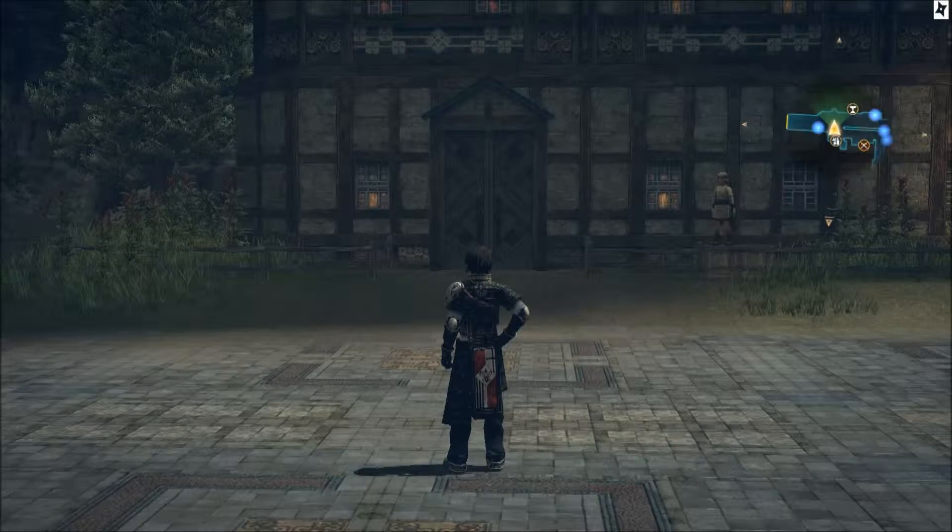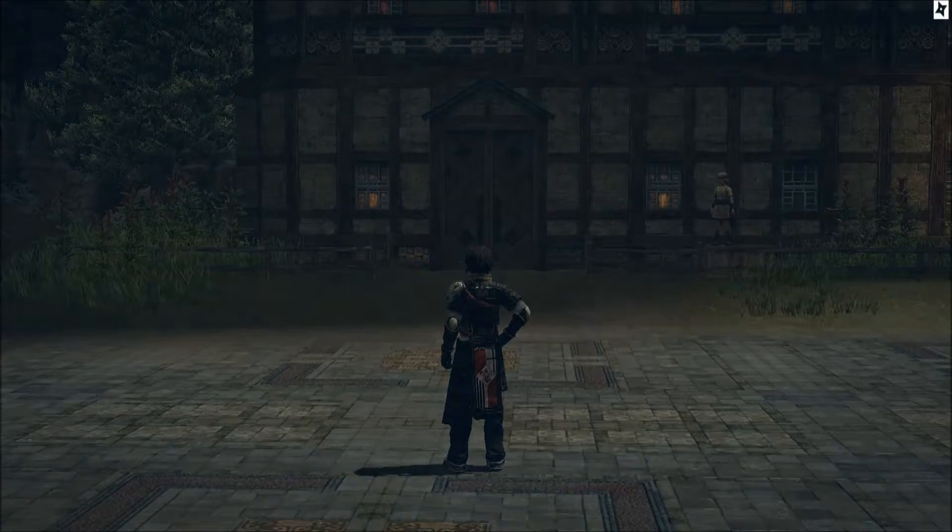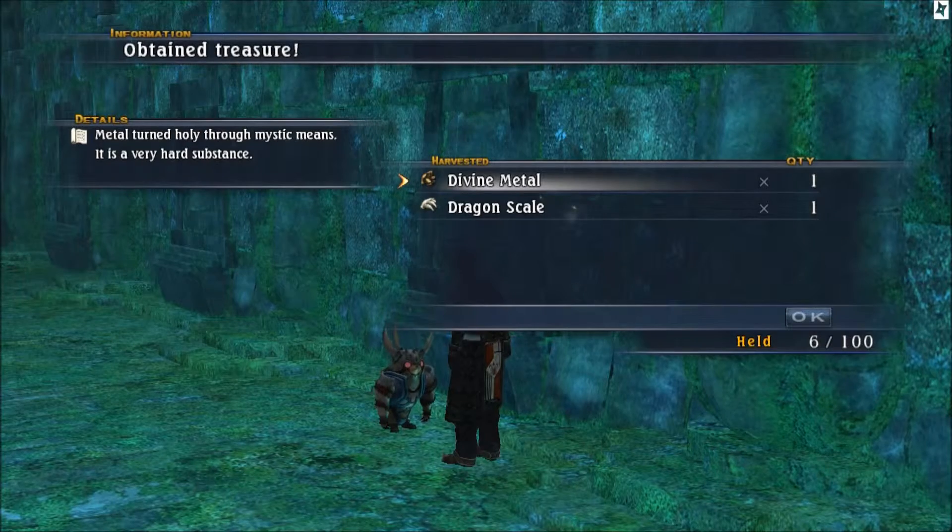Our first harvest stop for Divine Metal is in Darkened Forest again, in Wanderer's Ruins. It has a 50% chance, which is a good spot. There's another one also at 50%, so just find the first one you see.